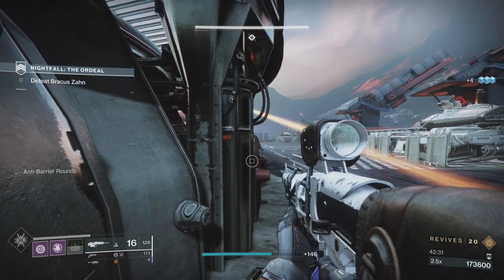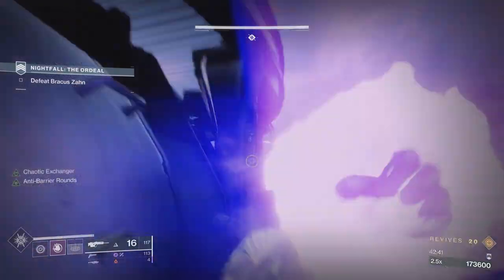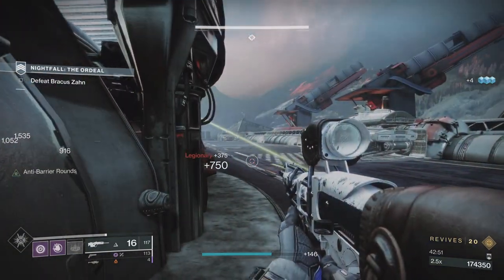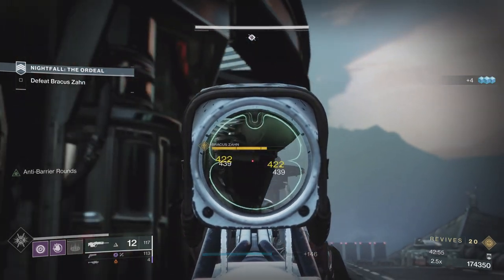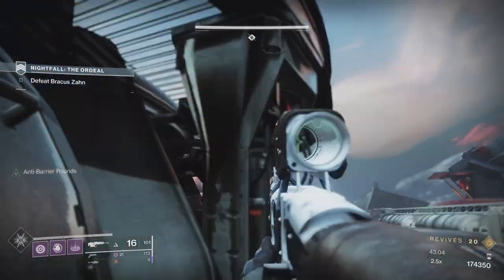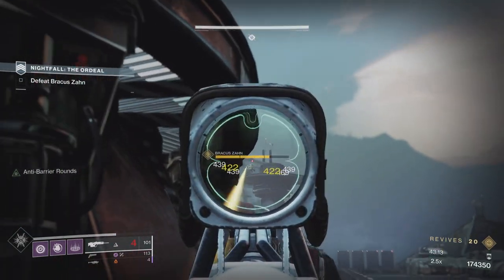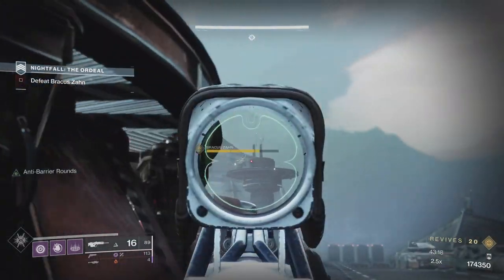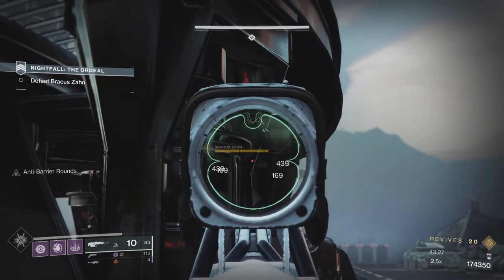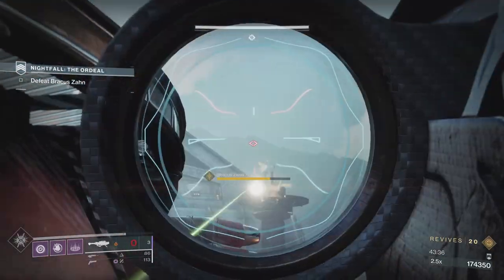If they're firing grenades at you, just back away. I'm just whittling them down. I've got Sundering Glare on the boss - I'm going to put a couple more on him and once I feel like he's low enough that the rocket will put him into his shielded phase, I'll put a rocket on him. Be careful - do not let him land that snipe shot at you because that is a one-hit kill. I feel like the rocket will do its job.